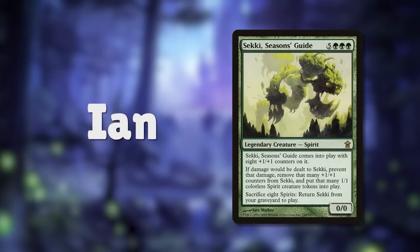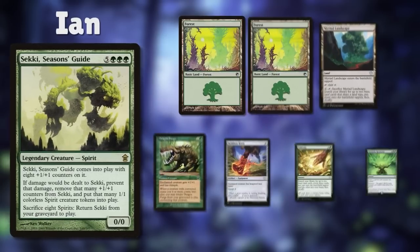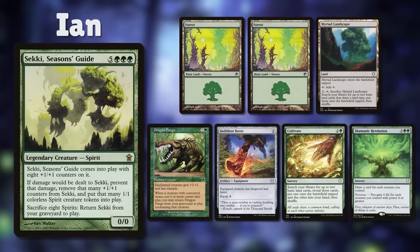Now let's introduce our players. First up we've got Ian, running Seki Seasons Guide, a mono-green combo deck utilizing an old-school commander that I don't think I've ever seen played before. Ian keeps a starting hand with 2 Forests, Myriad Landscape, Dragon Fangs, Swiftfoot Boots, Cultivate, and Shamanic Revelation.